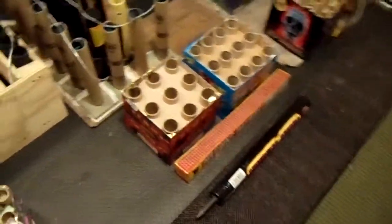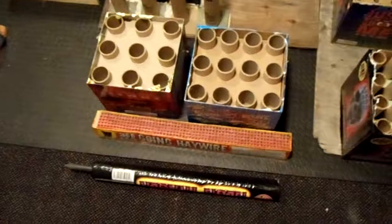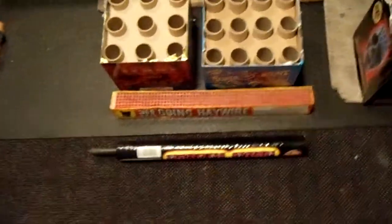All these cakes over here, some things right there, this is a board, these six cakes, this is a board. And then these I'm going to set off singly because these are two inches. Three ones, and then that's a Saturn missile, and then that's a Neon tracer.